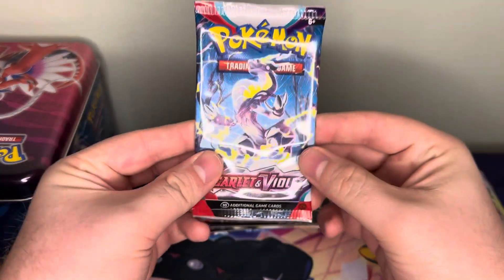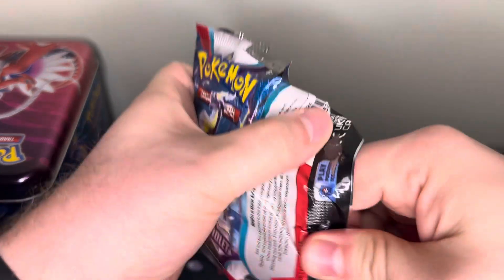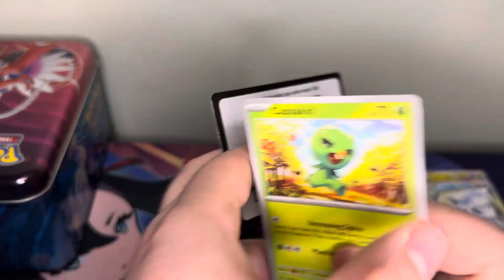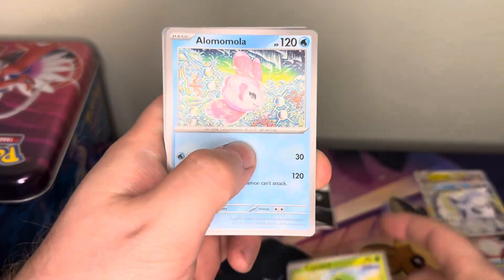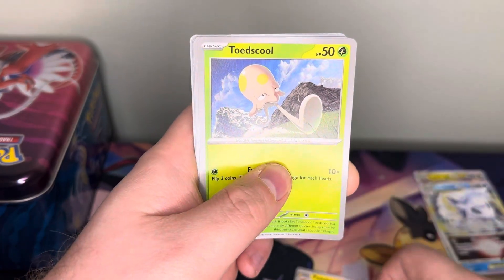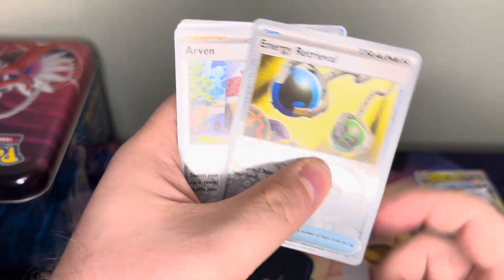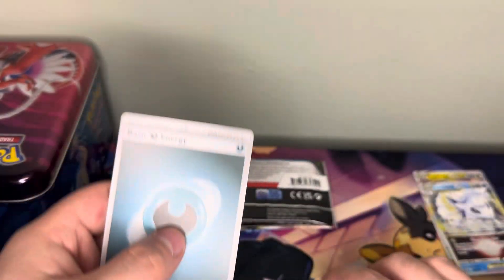Now we have one of the Scarlet and Violet Base packs — got Miraidon on it. Crazy to believe that this is now like two sets behind. We have Capsakid, Alomomola, Toedscool, Maschiff, Vitality Band, Toxtricity, Energy Retrieval, Arven, Klefki, and a Dark Energy. So nothing there.